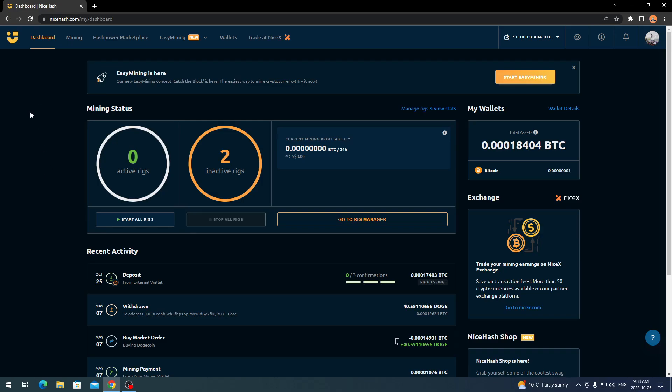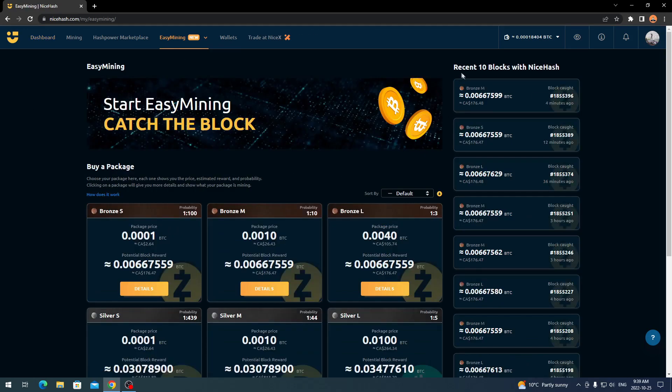Once you log into your dashboard here, you obviously need to deposit some Bitcoin. I'm just throwing in like five bucks or something like that just to get started to show you guys, because there are cheaper packages. Right now I'm just waiting on the deposit as you see — I transferred from my Coinbase — so I'm waiting on this deposit to be done so that way we can go ahead and start purchasing some of the easy mining or solo mining power.